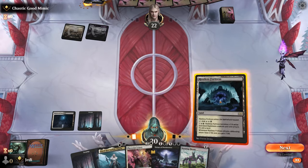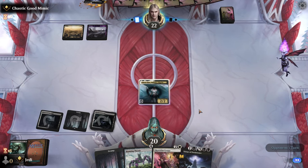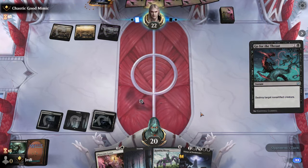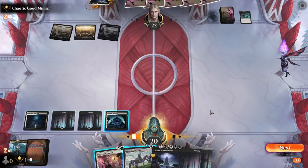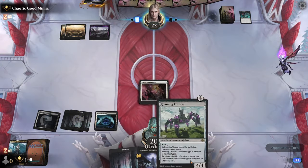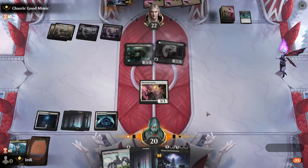They can't double spell yet, so let's go ahead and play our tap land, and now we have protection from Edict for our Throne. Maybe we still just run out Sensor — they're going to have two mana for it. I think running out Sensor is correct. It's a little more vulnerable, but obviously it looks like they're going to be removal heavy. Let's see them go.